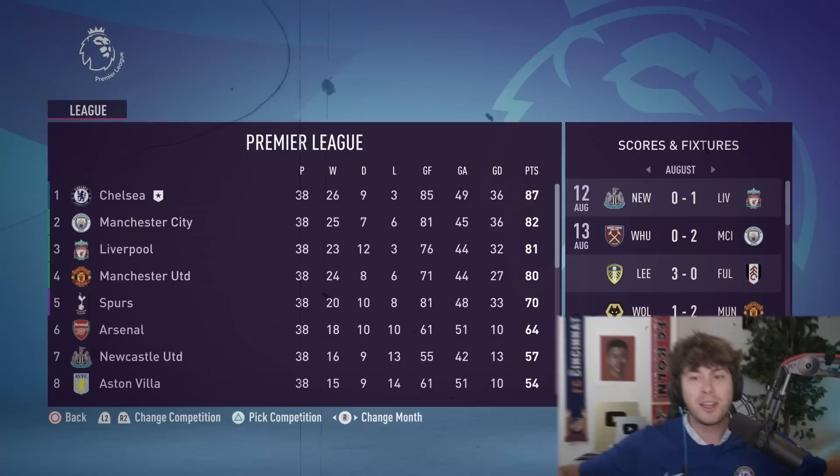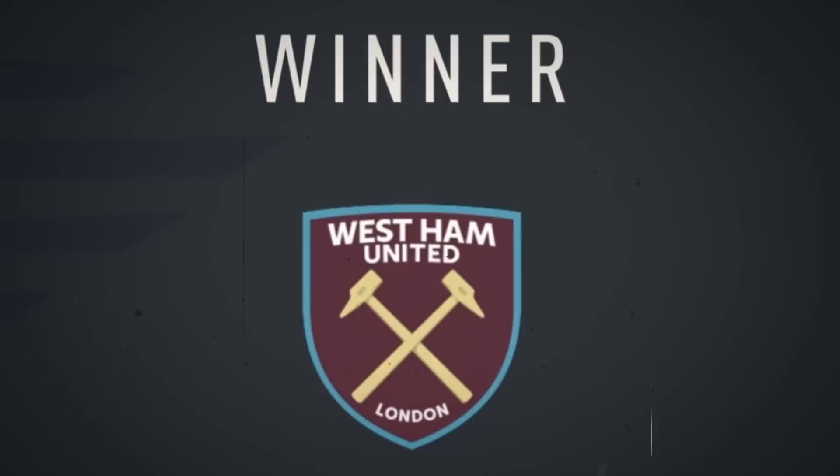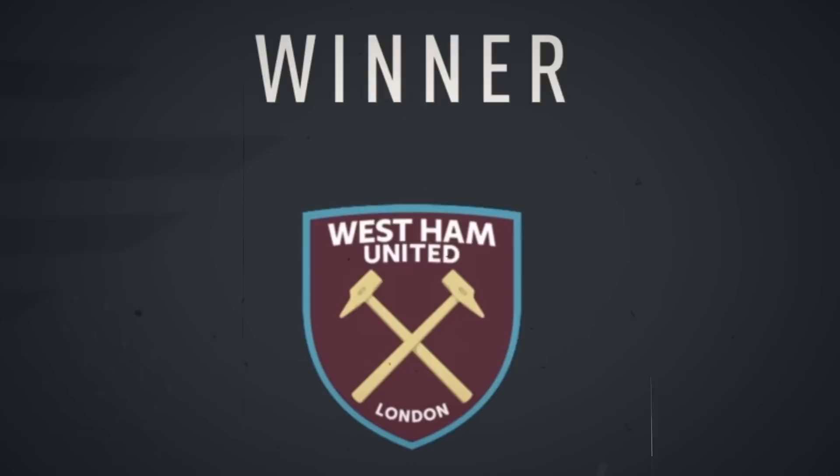We go to the end of the season, June 1st. Let's see how things finished. Surprisingly, Chelsea actually went on to win the Premier League. FA Cup goes to West Ham United. And Liverpool wins the Champions League. Here is our final Chelsea team and all the ratings. Our top goal scorer: Lionel Messi with 25 goals, Aubameyang with 23, and Ronaldo with 21. I want to turn this into a series — let me know which team I should win the Champions League with next in FIFA 23. Click to watch another FIFA video, and we'll see you guys later.